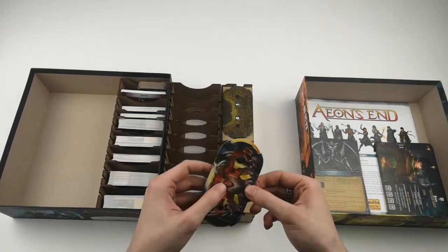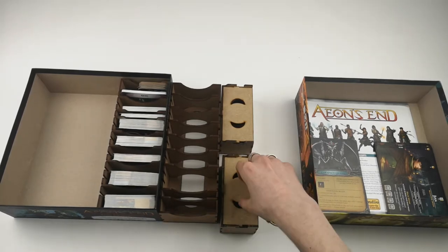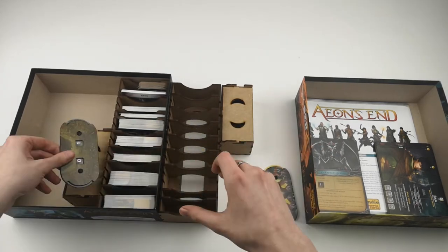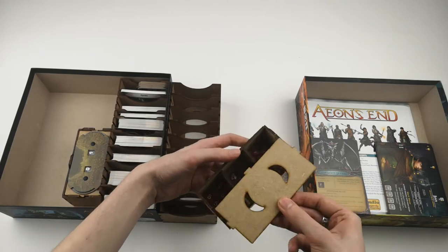Two boxes for player, nemesis, reach and health tokens, plus a place for the expansion components. Bravehold and nemesis life trackers are put onto the boxes.